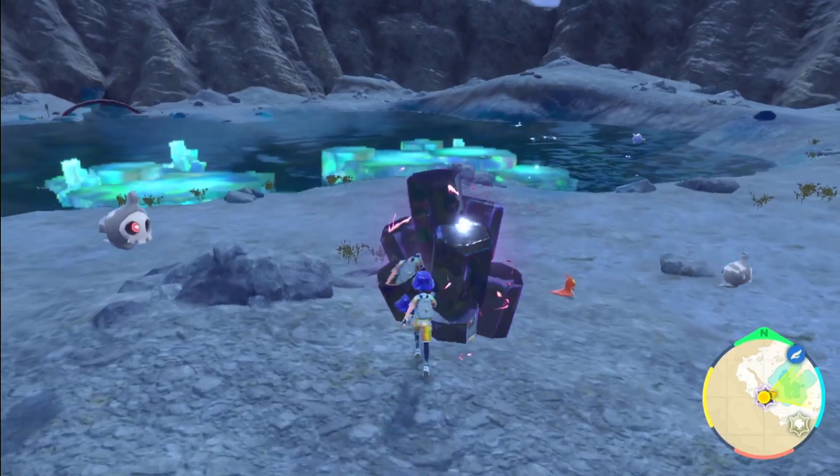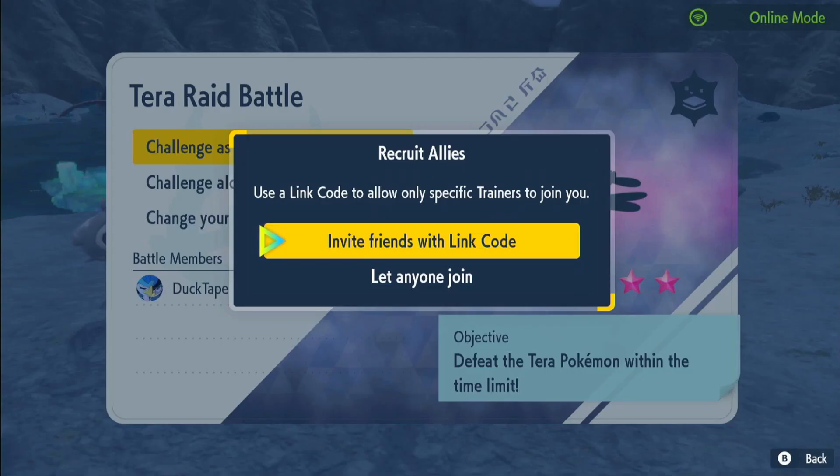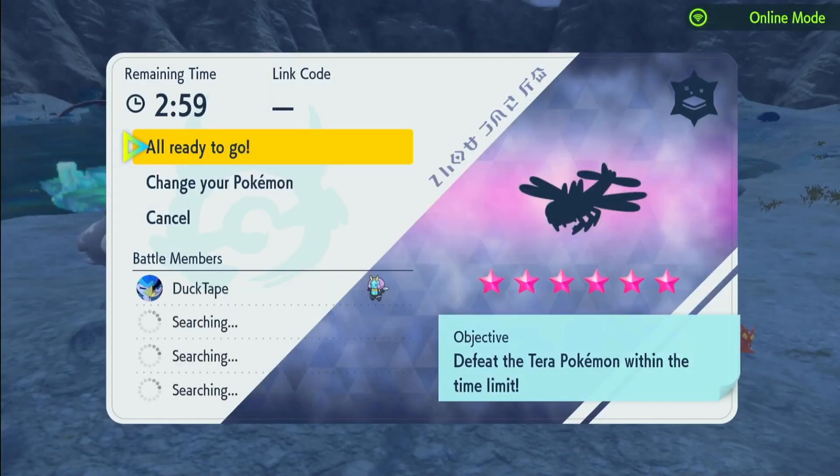Let's hop into a raid and see what it's got. We do have a Yanmega — this is going to be really rough for us because of Air Slash and Ancient Power. But we're just going to challenge as a group and let anyone join. Whatever we get put with, hopefully we can get it done. I don't think Yanmega can do too much to take us out — we just keep using Struggle Bug.